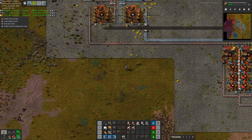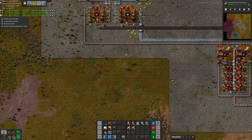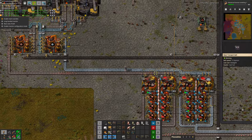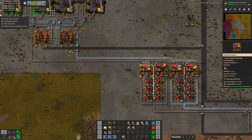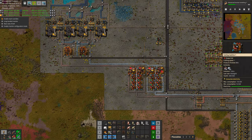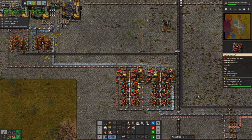Over here we can do solder which requires tin and lead, and then over here we can do lead. That's kind of a straight progression to minimize the craziness of the belts. A flaw of placing stuff here is there's not that much extra space — we only have three squares for belts, so we can't do anything too crazy. A lot of this stuff is going to have to move in the near future.